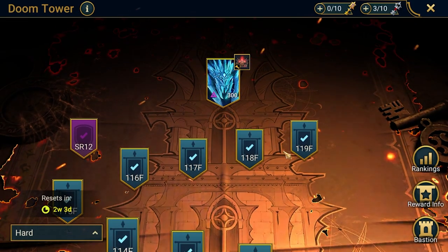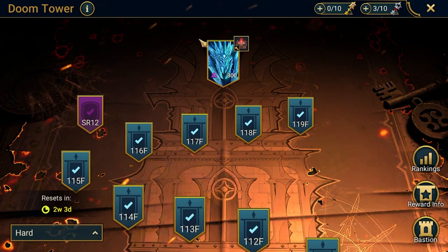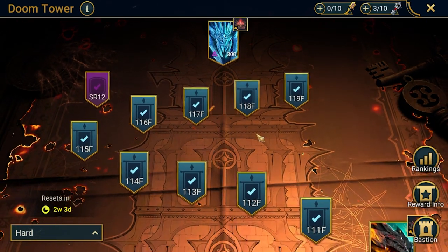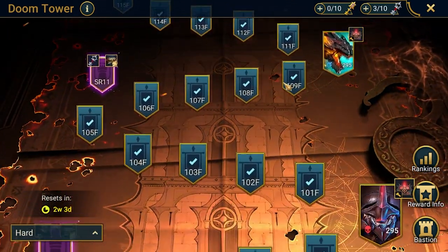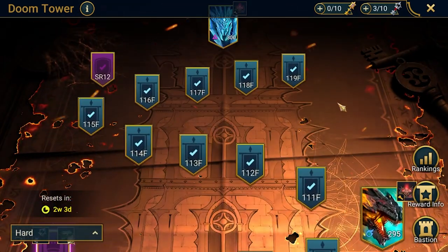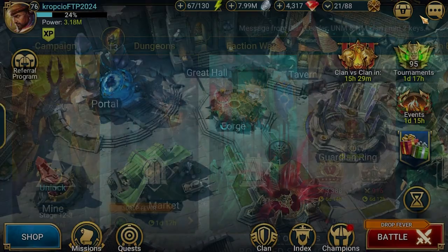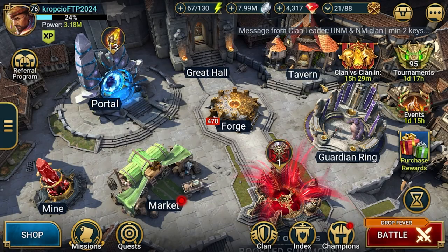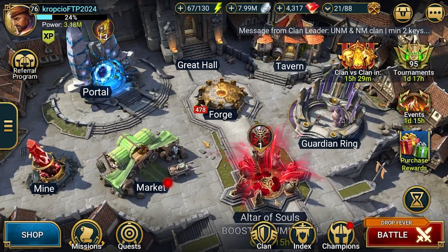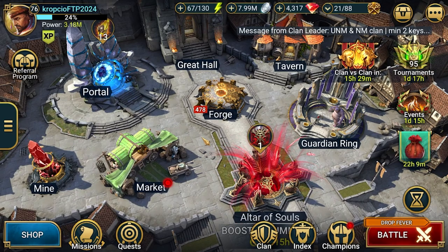So that's the trick. I hope this will help you a little bit through the Doom Tower and grab those rewards. We got Sacred shards, a lot of books, chickens, and energy — to help your progress. Please let me know in the comments if you managed to clear this rotation. See you on the next one. Cheers.